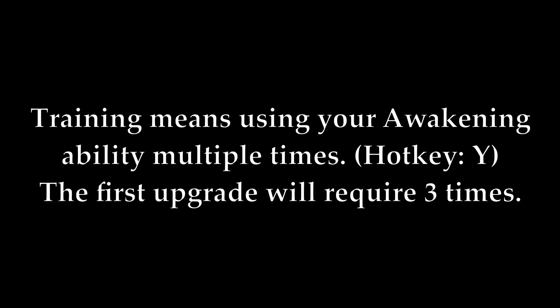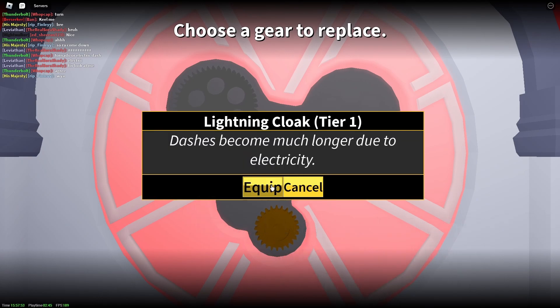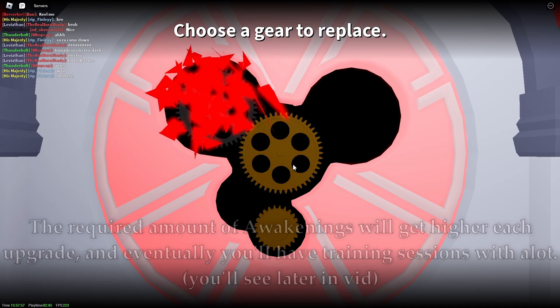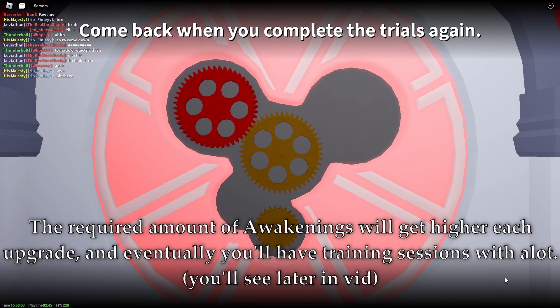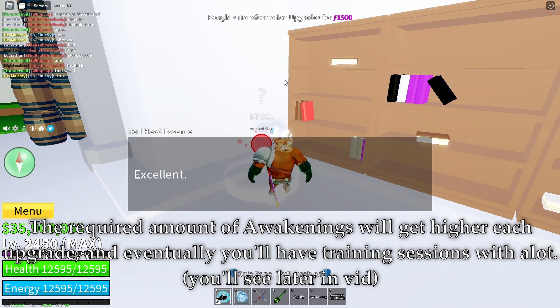Training means using your awakening ability multiple times — hotkey Y. The first upgrade will require 3 times. I have done another trial, which will use the gear that I had just bought. The required amount of awakenings will get higher each upgrade, and eventually you'll have training sessions with Alet. You'll see that later in the vid.